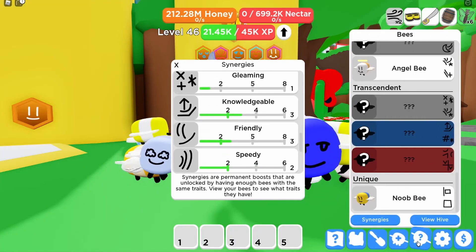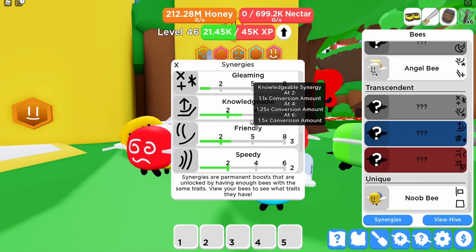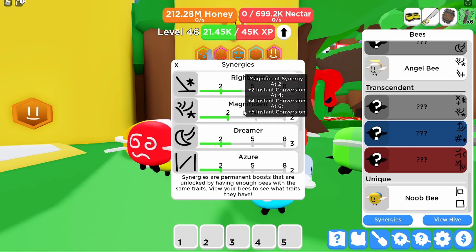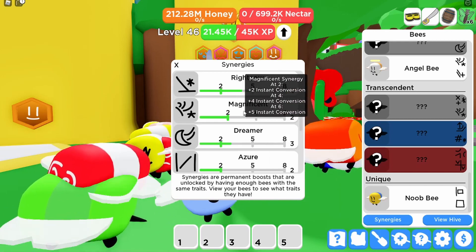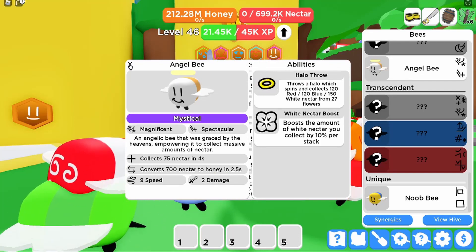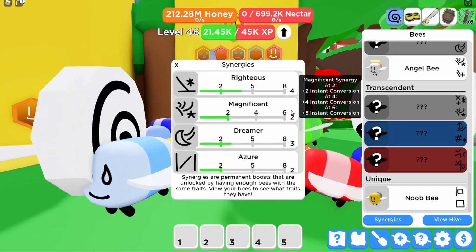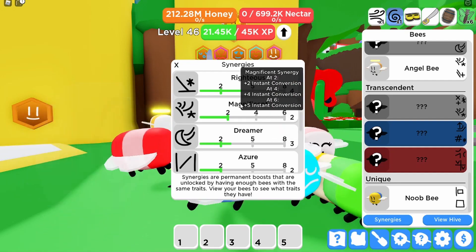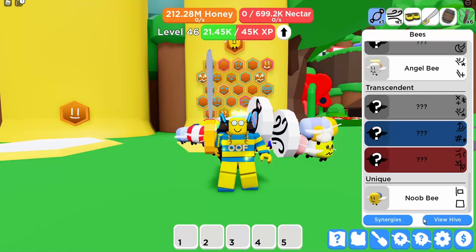So yeah, you want to go ahead and start working on the synergies of your bees. Hopefully we'll get more than 25 bees. Another great option is instant conversion — instead of converting normally, stuff never even goes into your backpack. Angel Bee is one of the best ones for instant conversion. You want to get a bunch of these mystical bees — specifically Angel Bee. If you can get a few of these magnificent bees, you're going to have instant conversion and stuff goes straight into your hive.